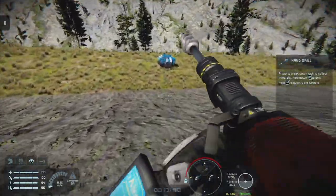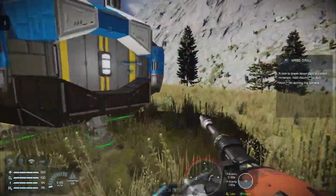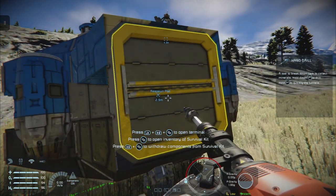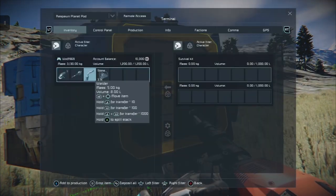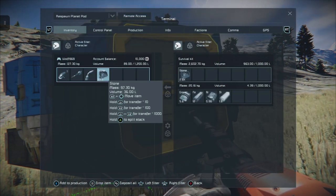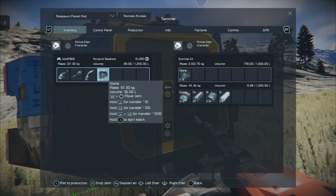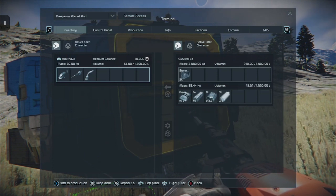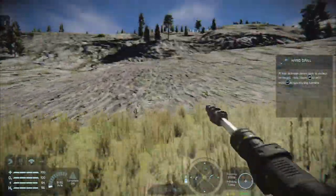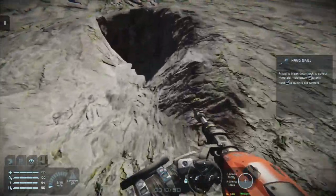Now we run back to our pod. There's the survival kit - open the inventory, take all that lovely stone and drop it in. Just keep dropping stone in and come back to the little mine area to repeat the process.